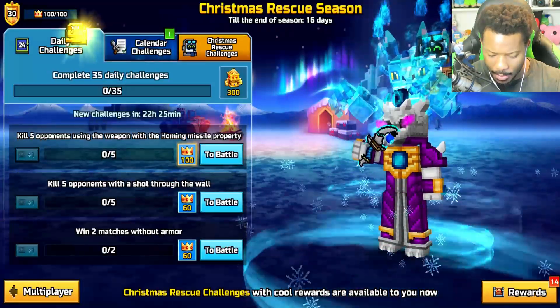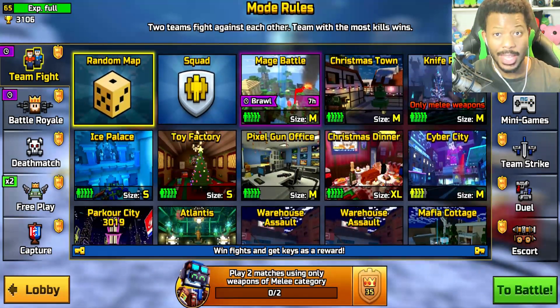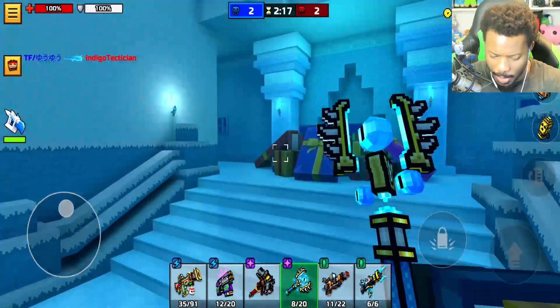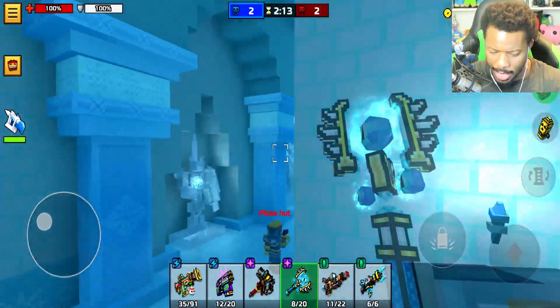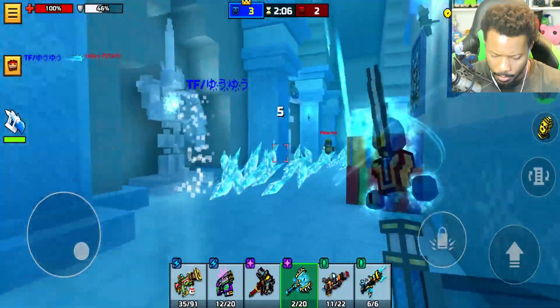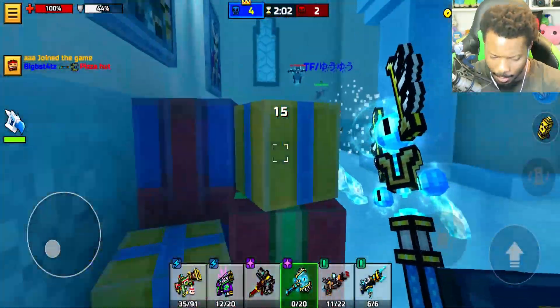Let's go ahead and claim that, then jump into some games. I don't work too much on clan challenges since I don't really have a clan anymore. We're going to Ice Palace — obviously, since we have the Ice Dragon Shaman weapons. Let's go invisible. And guess what, ladies and gentlemen — it's raining indoors. Someone's to the right of me, isn't there?